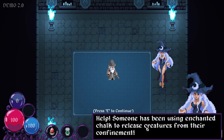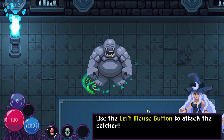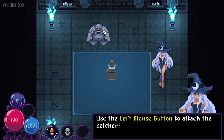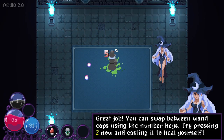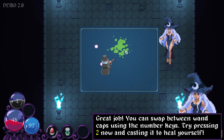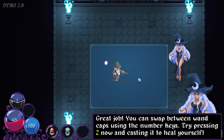What's Lady saying? Help! Someone has been using Enchanted Chalk to release creatures from their confinement. What is Enchanted Chalk? Will I be able to use that? I'm really getting thrown into this — there's no explanation of anything. We don't even have names. Use the left mouse button to attack the Belcher — I'm just pressing and holding it. That thing spits acid, I guess? Toxic slime? And it hurts us to stand on it, so we have to watch for that.